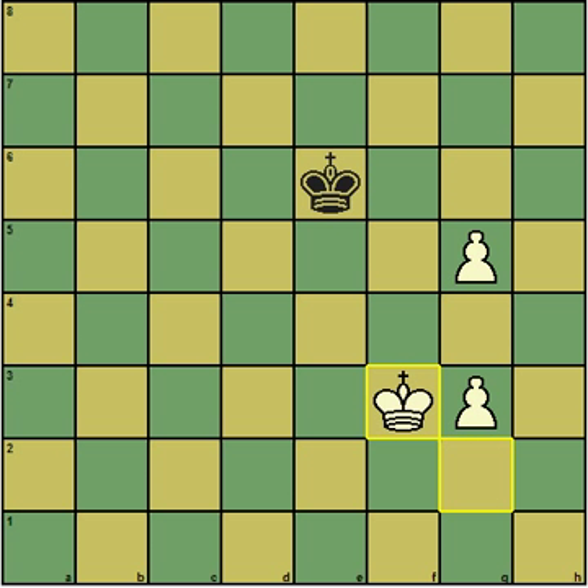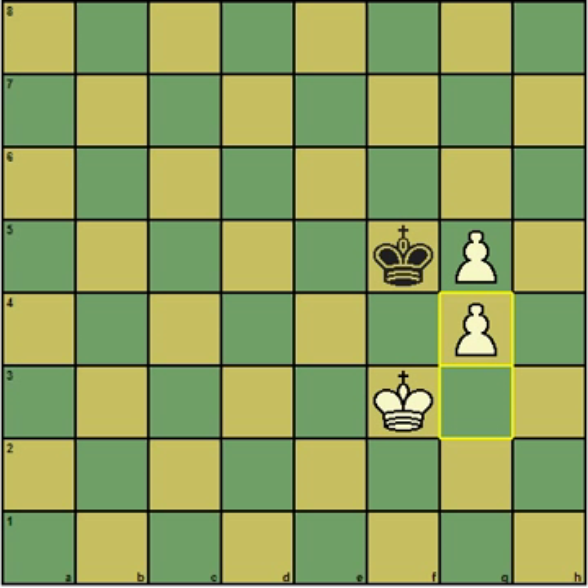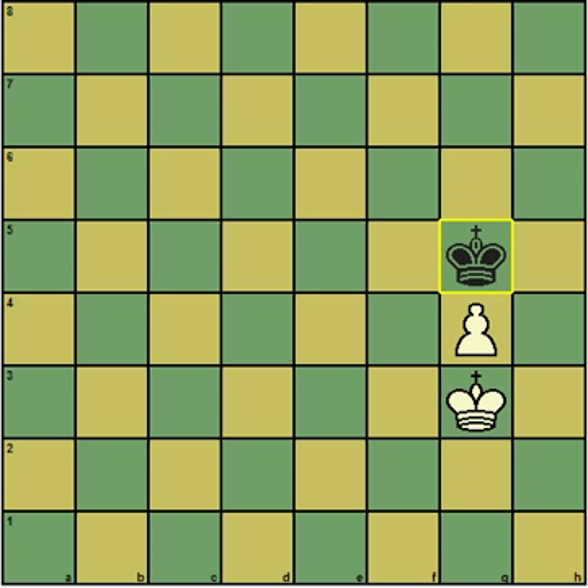I bring my king in, and he brings his king in to f5. In this position, white must lose a pawn because there's no way to support the pawn on g5. But what is the best way to lose a pawn? It might be tempting to push the pawn for check. But my motto in king and pawn endgames is: pushing a pawn for check is almost always bad. The only way you should push a pawn for check is if you control the next two or three squares in the pawn's path to the queening square, and that's clearly not the case here. After king takes pawn, king g3, king g6 is a book draw.